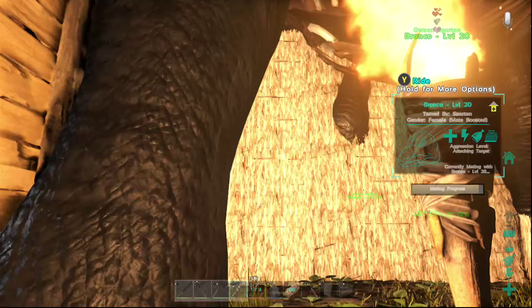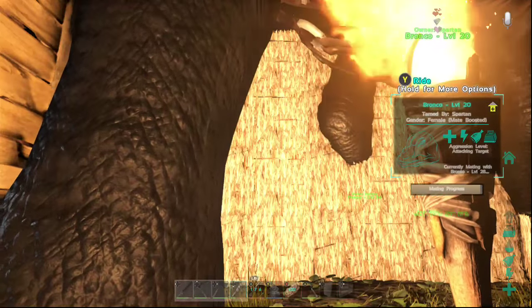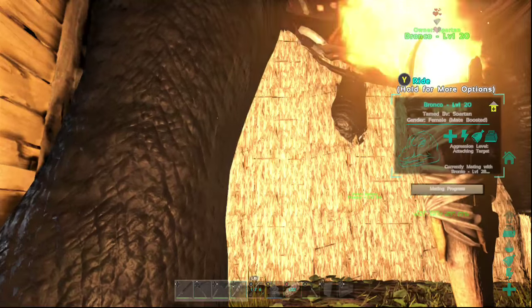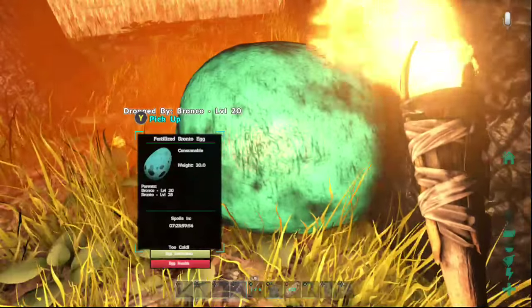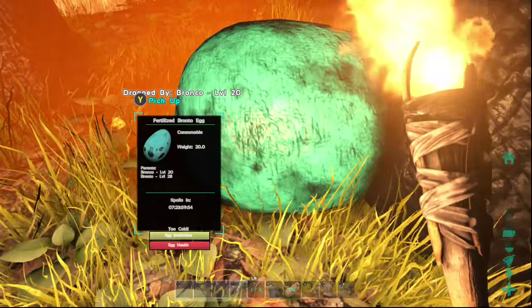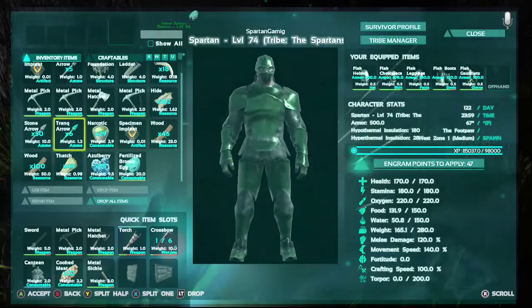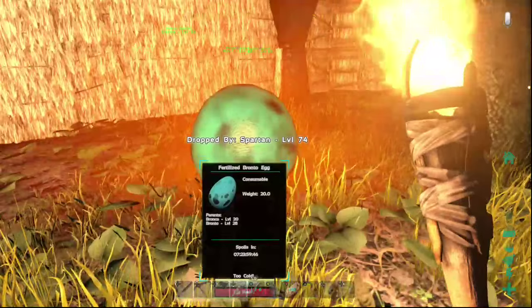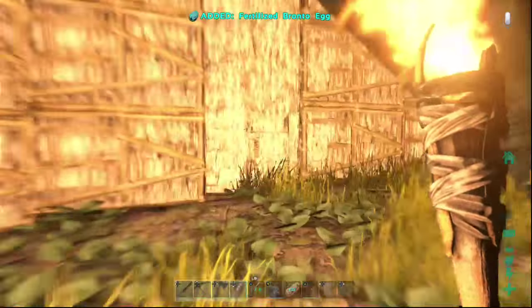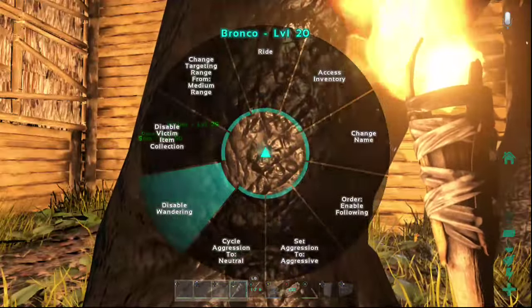There we go — there's the egg! Oh, the egg landed on me. Now you can see it right there. Let's see if the outside temperature is good for it — it is too cold. So what we're gonna need to do now is open this up, go ahead and disable wandering on these two.